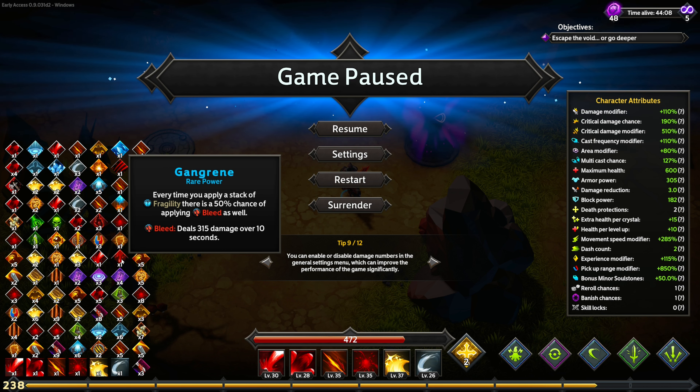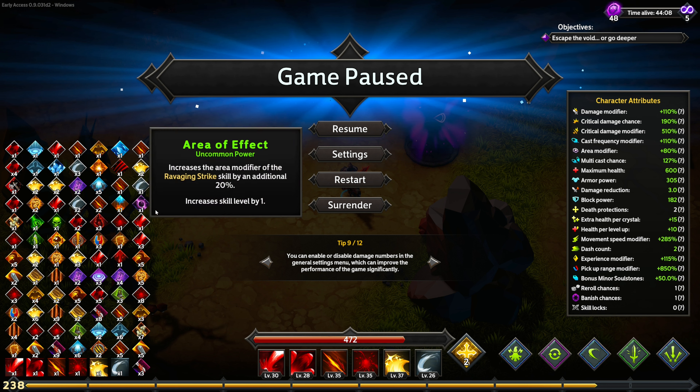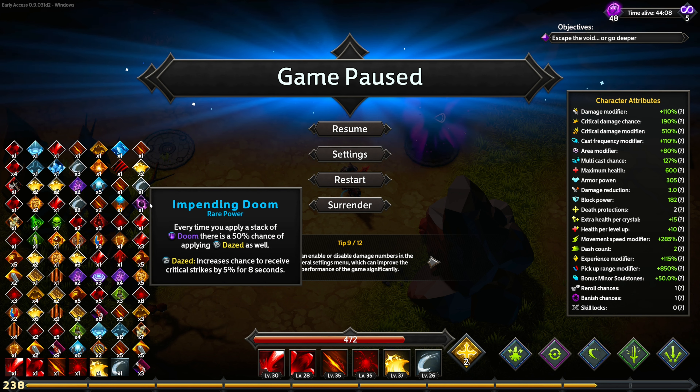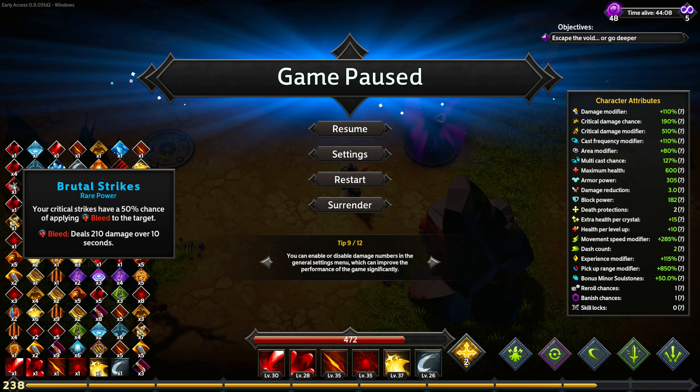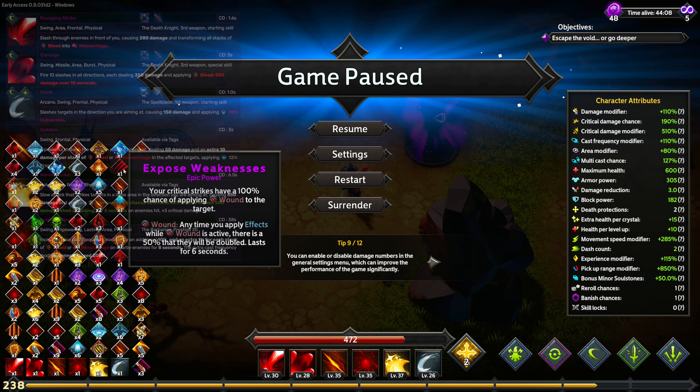Welcome back to Xanthus Gaming. Today we're going to be showing you a very cool Death Knight build that can actually go quite deep into Endless by utilizing some skills that are normally not within his kit. Let's go ahead and get on into the abilities without any further ado.